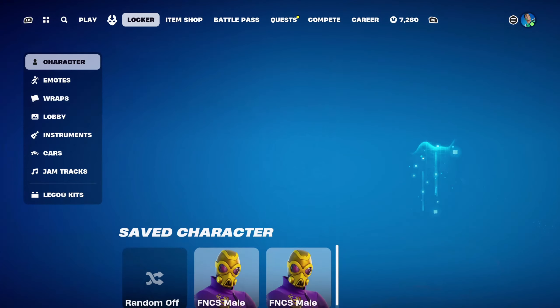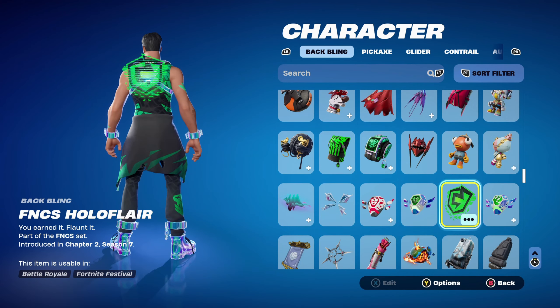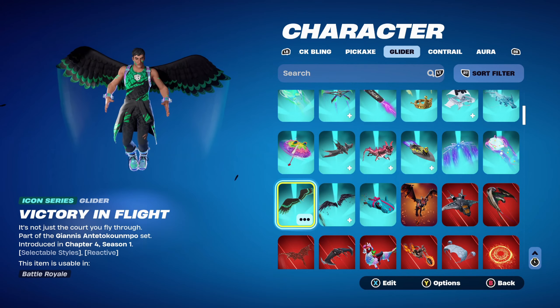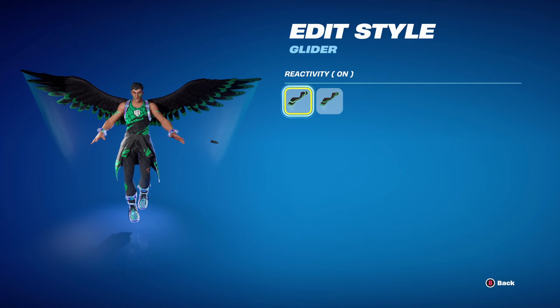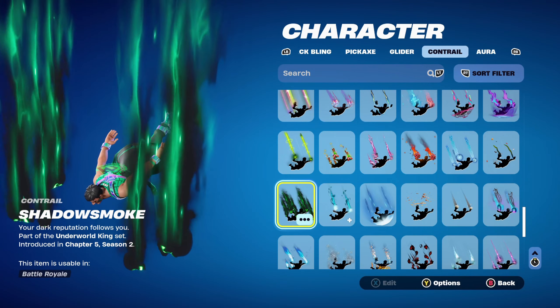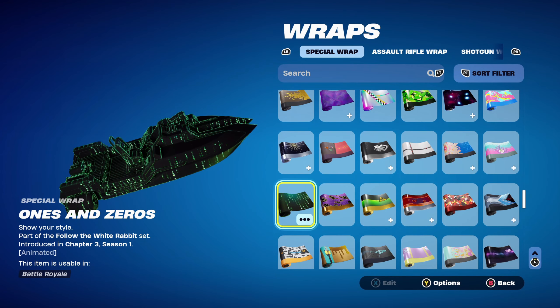Combo number 7 — the next skin is Championship Jonesy, introduced in Chapter 4, Season 1, with a nice black and green design. The back bling is FNCS Holoflare, part of the FNCS set, introduced in Chapter 2, Season 7, used for the green and black design. The pickaxe is Star Jet, also part of the FNCS set, introduced in Chapter 4, Season 3 — also for the green and black design. The glider for both Championship Jonesy combos is Victory in Flight, part of the Yannis Antisocopo set, introduced in Chapter 4, Season 1, used for the black and gold design — using reactivity on. The contrail is Shadow Smoke, from Chapter 5, Season 2's Battle Pass, part of the Underworld King set — Hades' contrail, works nicely for the green design. The weapon wrap is Ones and Zeros, part of the Followed White Rabbit set, introduced in Chapter 3, Season 1 — basically the Matrix weapon wrap. Probably my favourite green and black weapon wrap I own.